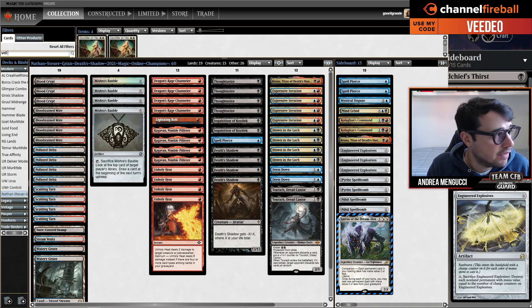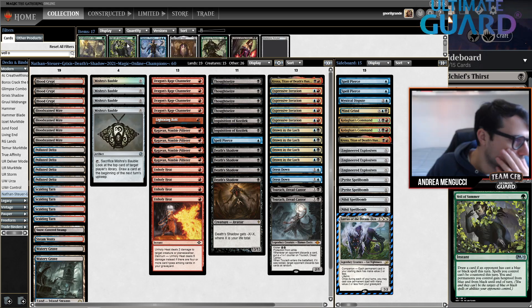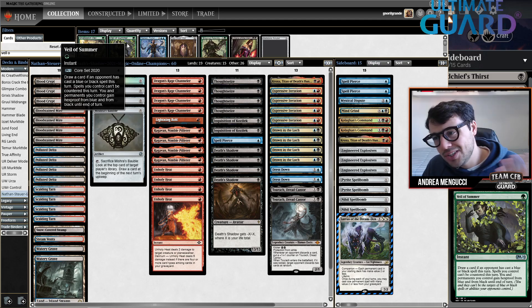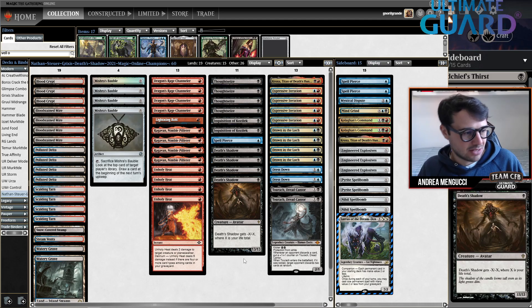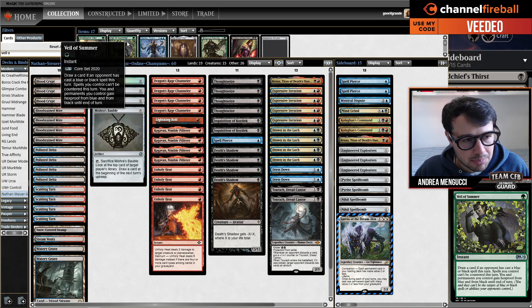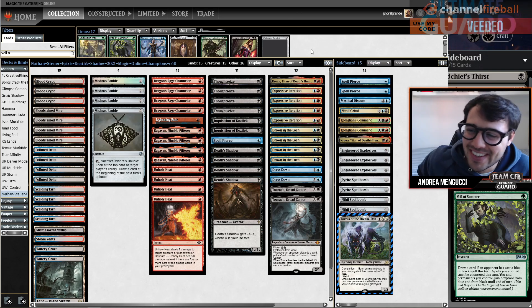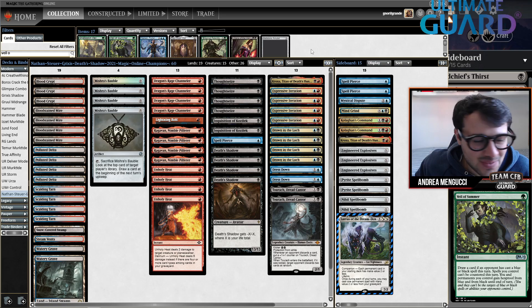And then you have Veil of Summer, or the good old Burn. Burn is obviously not that bad against Grixis Shadow - he can always draw a lot of threats and beat the burn decks, but I think Burn could be the way to beat this deck. That's still one reason why Grixis Shadow keeps winning.